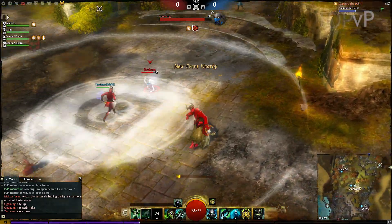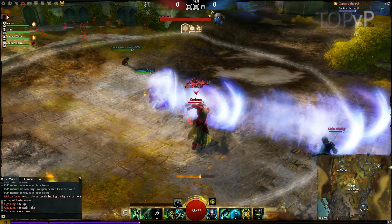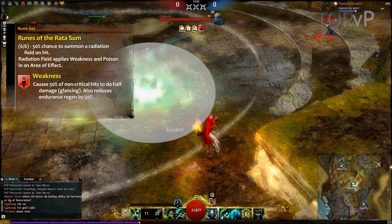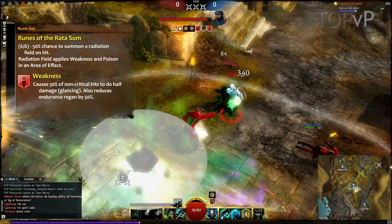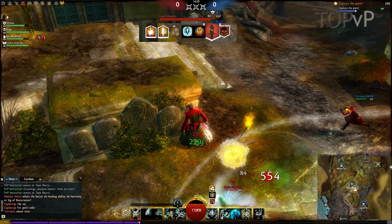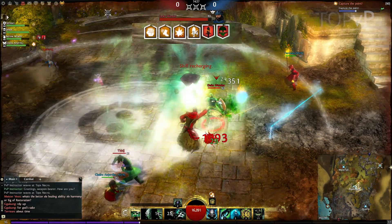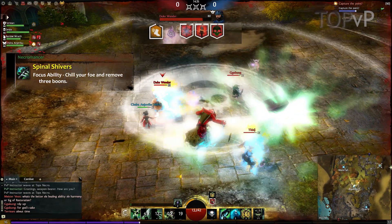I start out with my dagger focus set in this 3v3 at the graveyard and this warrior starts focusing on me. I'm using the Runes of Radassum which drop an AoE poison weakness field on me. The field has a very high proc chance but a pretty long cooldown, meaning I'll use it reliably to mitigate damage at the beginning of fights by stacking weakness on my opponent. This warrior is a heavy boon stacker — he's popped his elite and some shouts giving him fury, a huge might stack, and even stability. I use my focus's Spinal Shivers ability to strip those boons and manage to pull off the really scary ones.